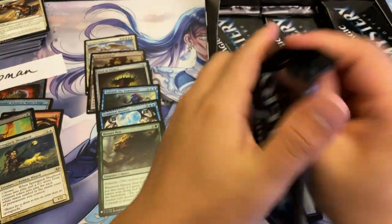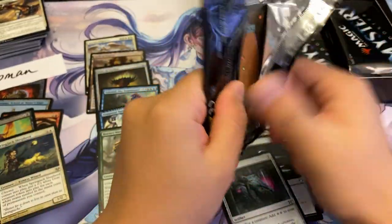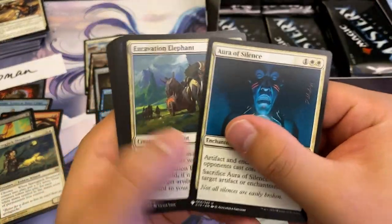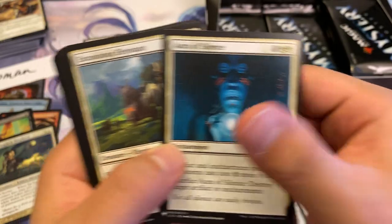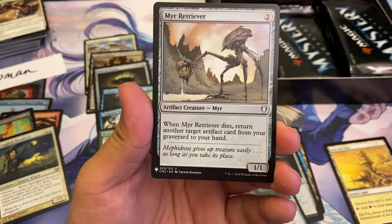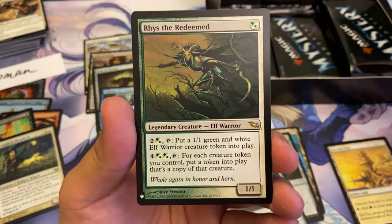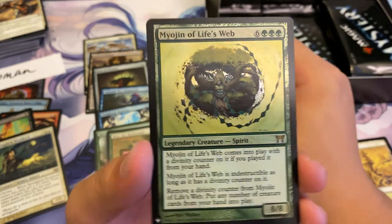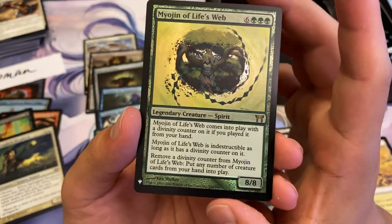This was also filmed during the spoiler season. An Aura of Silence — at one point was worth real money, and the reprint has caused it to kind of go down. A little wrist to redeem — that's a rare Steam Vlogger Boss — and a Myogen of Life's Webs, one of my favorite Myogens.